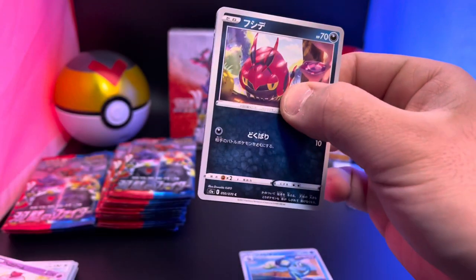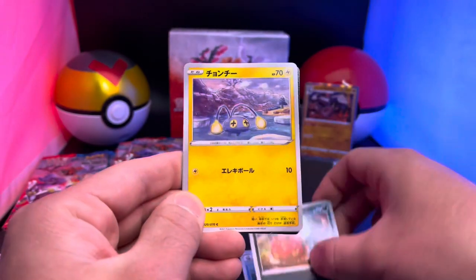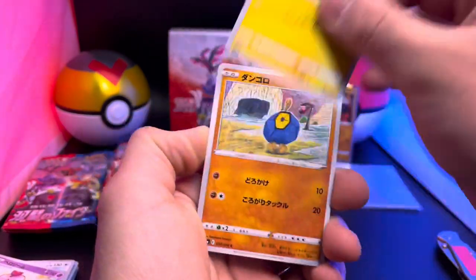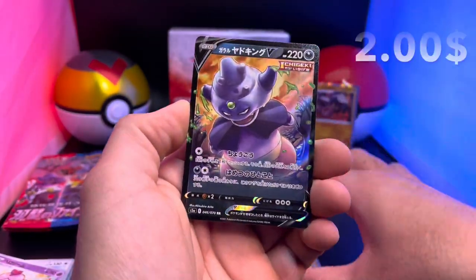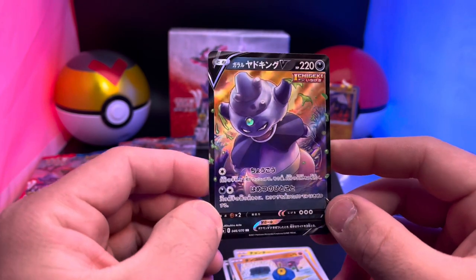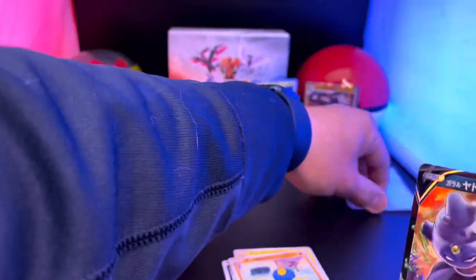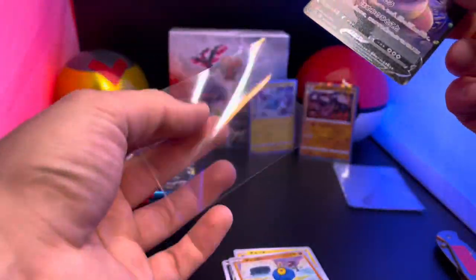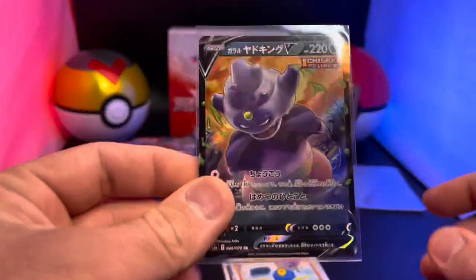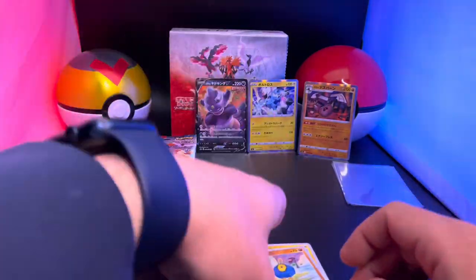I'm super excited to get to the next pack and get some of those alternate arts. Is that Helioptile? Oh — Drizzile! Oh, I think we got something on the back side — Cinccino holy cow — and there is the Galarian Slowking! There is one of the new V's we've been looking for — Galarian Slowking V! Very nice, let's sleeve it up. There's our first V card hit — look at that art, that is so cool!